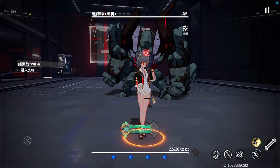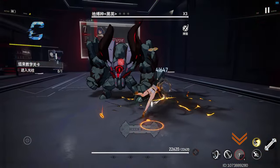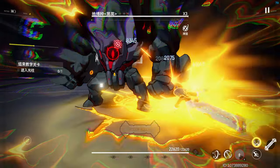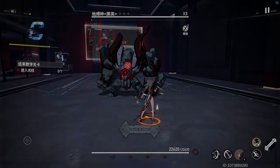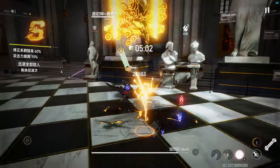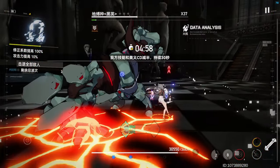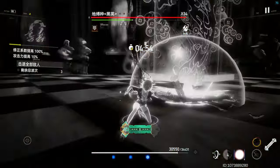While she is in possession of 4 traces, casting skill 3 will consume all traces and fortune to deal massive damage to the surrounding targets. The more fortune consumed, the stronger the damage dealt. In addition, the team's wind damage is increased by 10%, and by an additional 0.6% for every 1 fortune consumed.